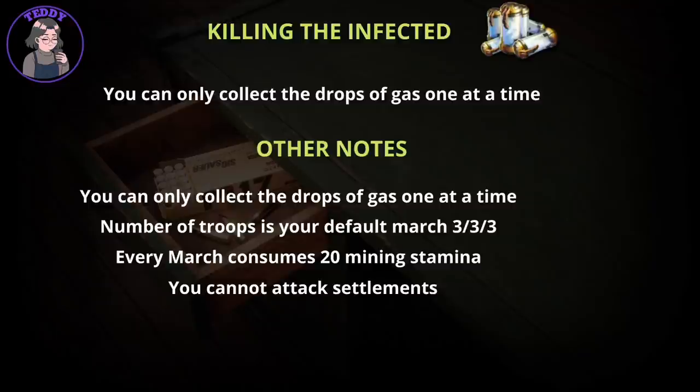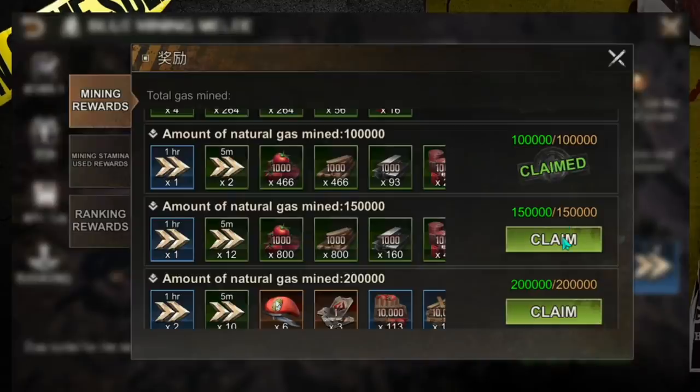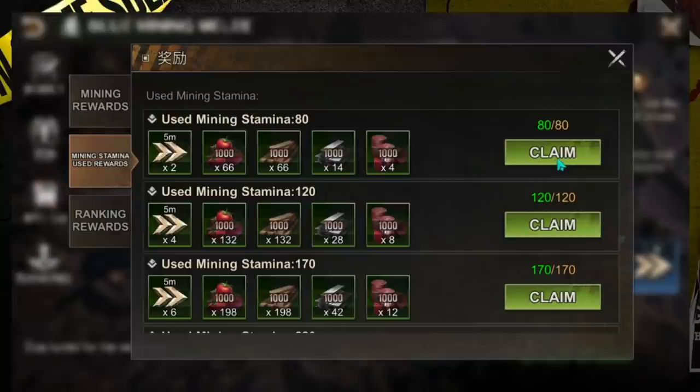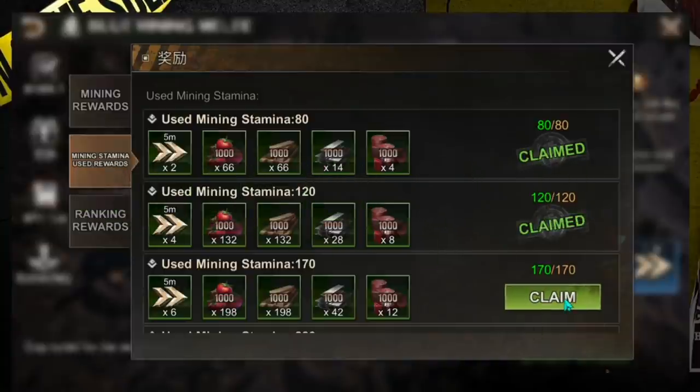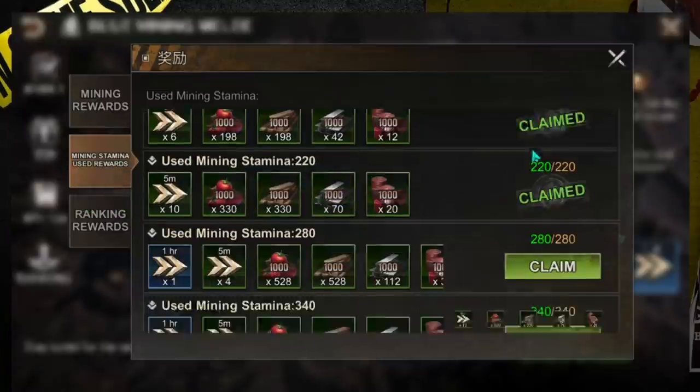When it comes to the Eruptive Building, this building is very special because it only drops two waves. The first wave drops 20 minutes after the event starts, and the second wave 40 minutes after. Unlike the Level 1 to 3 gas fields, this building doesn't have any infected, so you can just collect — and it's really quick. The first part of the event is quite boring as all we did was collect, and some of us tried to attack each other, but since accounts were not reset in PDR we just waited for the Eruptive drops.